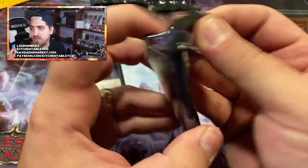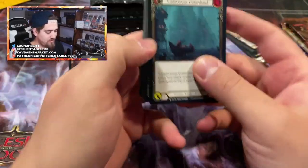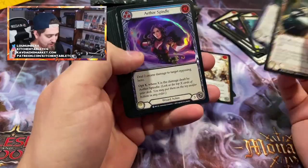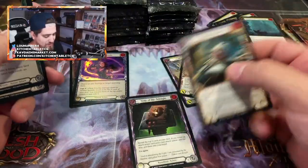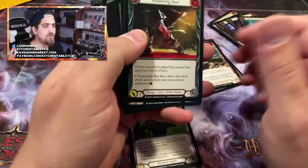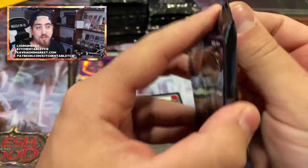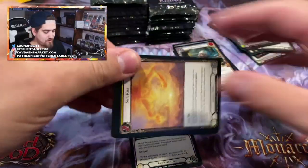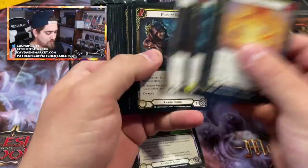It's a Totem of the Arc Knight and an Aether Spindle. This is starting to feel like a little bit of gambling where you're really shooting for a Skullcap or a Command and Conquer. You get a Command and Conquer, your whole box is paid for. You get a Skullcap, your whole case is paid for.